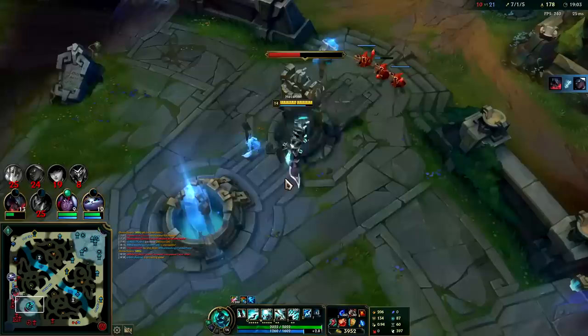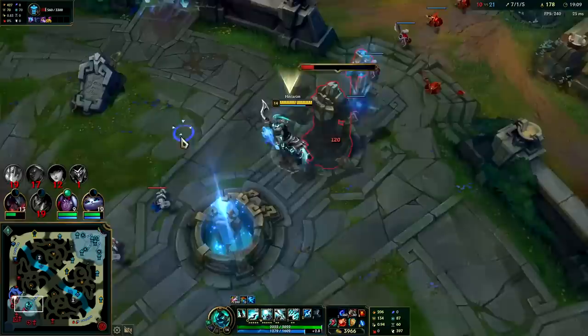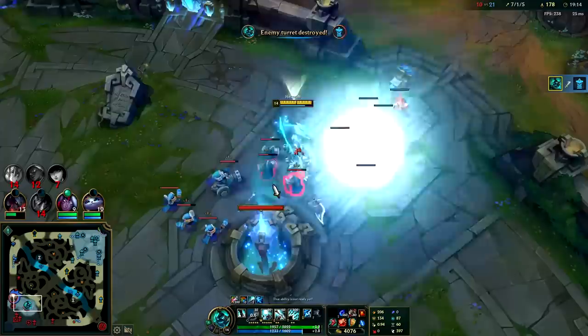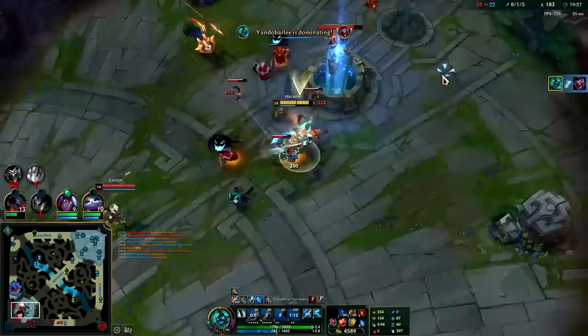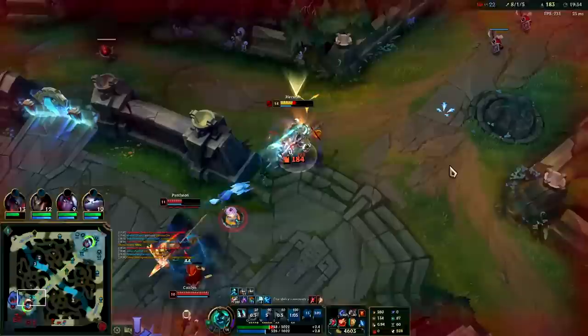No reason to chase a kill when we already have the gold advantage. Gold advantage is what enables you to safely take objectives — it's not for the sake of obtaining a larger gold advantage perpetually, especially as the game goes longer and everyone catches up in items. Got him — he does basically zero damage to me. I have W on for the armor and magic resist.